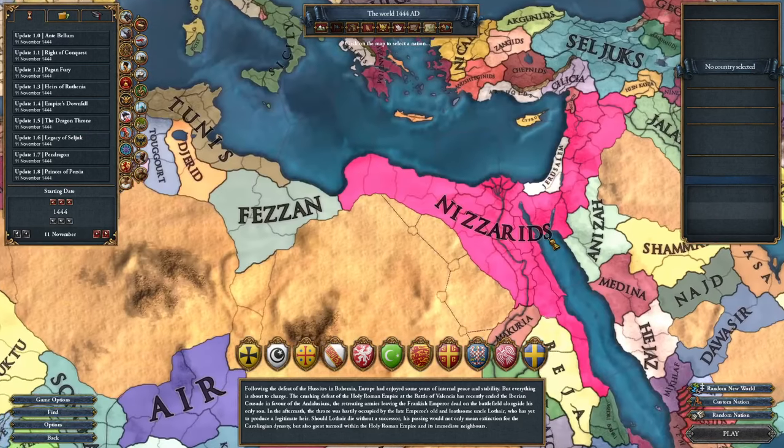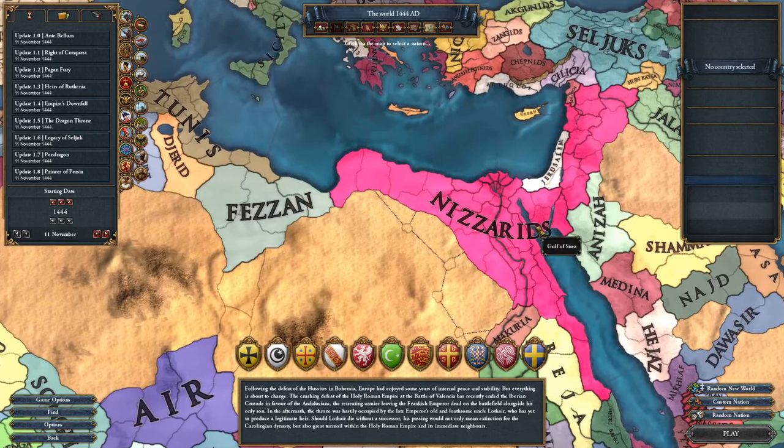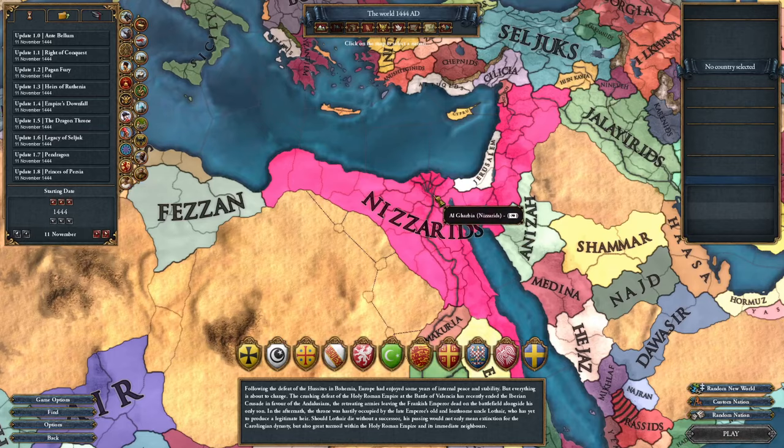It's Antebellum. Wait, what the hell? Nazirites are pink? Since when? Were they updated or is it just my graphics mod?